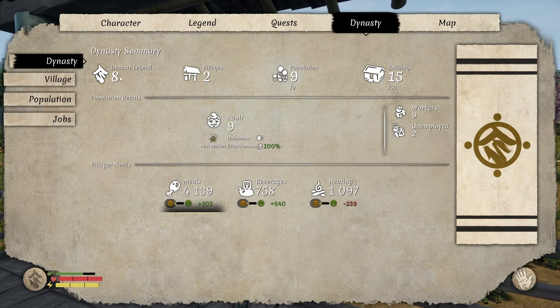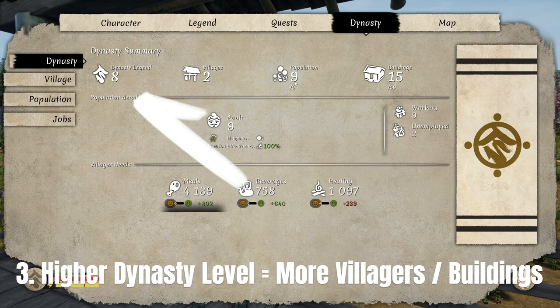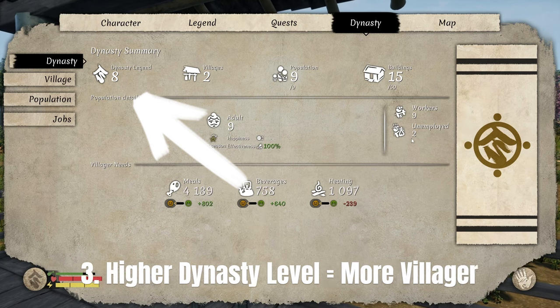Number three: higher dynasty levels equals more buildings and villages. As you progress with your dynasty, that will give you the ability to bring more villagers to the town as well as enable you to construct more buildings.